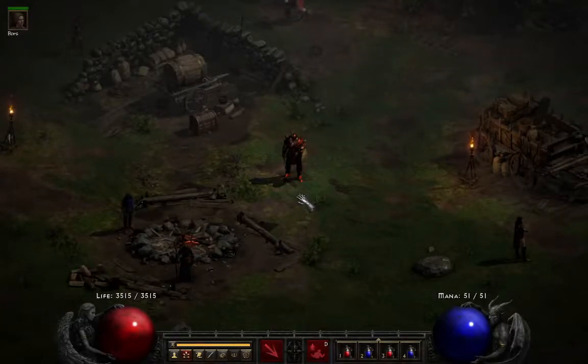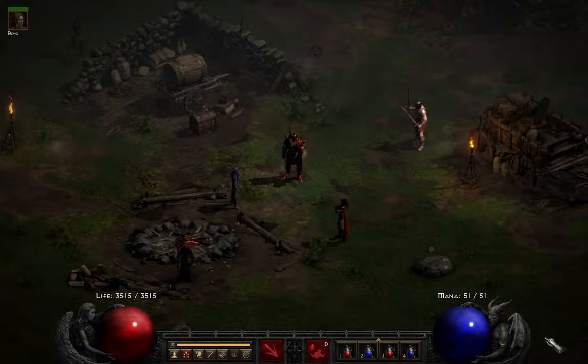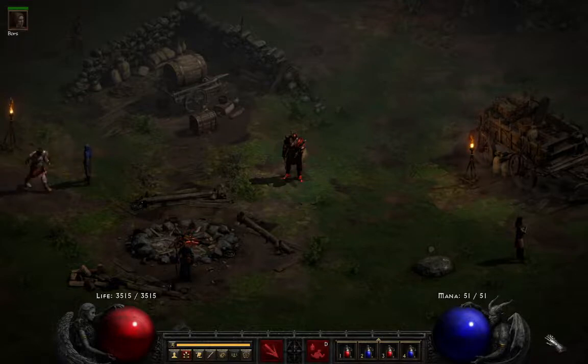Life and mana are two rather important parts of your character. Life is obvious — if you have no life, you're dead. Game over. If you have no mana, it's a lot more difficult to use your skills. Since they're so important, they're fairly easy to understand. Well, not quite. There are actually quite a few things about life and mana that a lot of people don't understand.